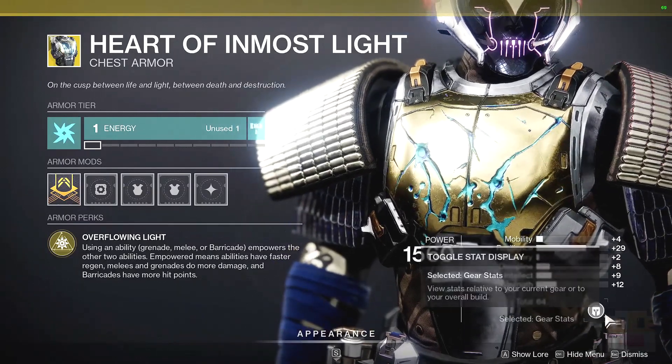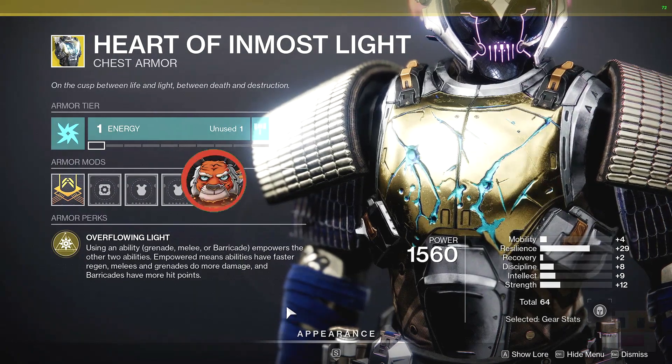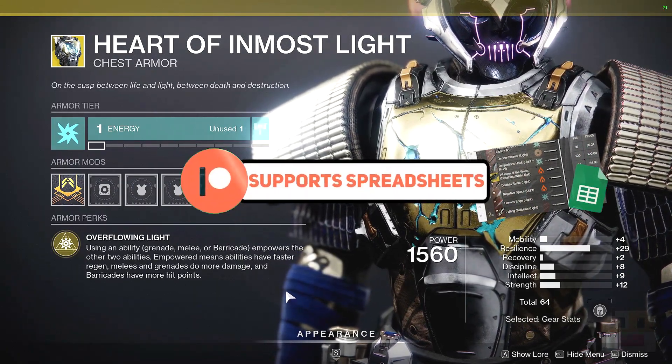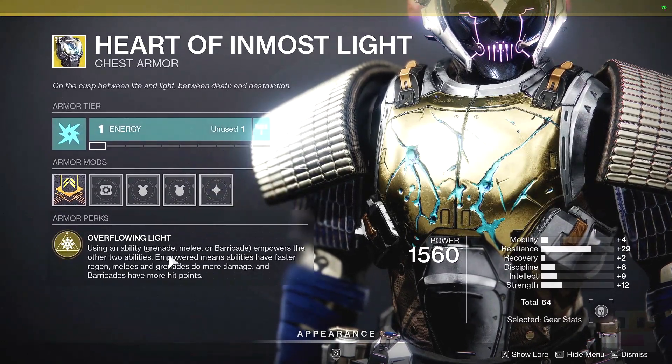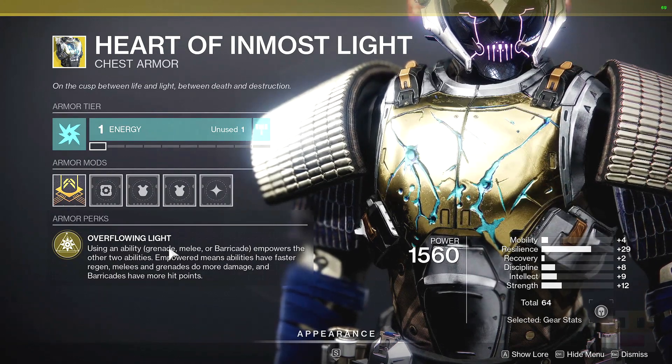Following that, for the Titan exotic, we have the Heart of Inmost Light — probably one of the best exotics in the game for both PvP and PvE. I believe I give it like an 8.5 for both of them, which is very, very good. If you've never heard of it, using any of your three main abilities — grenade, melee, or barricade — empowers them, making them charge faster and do more damage and have more health.